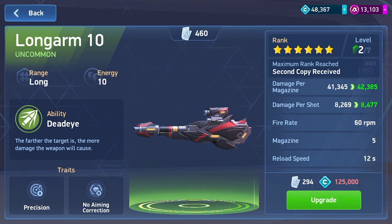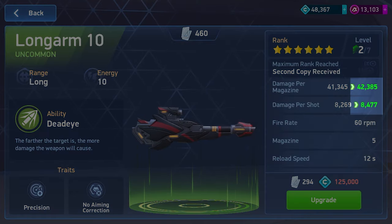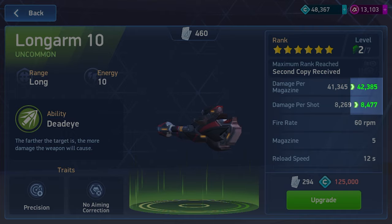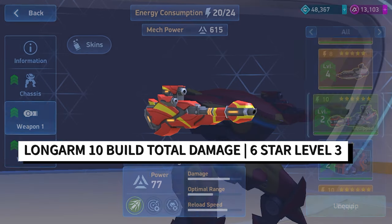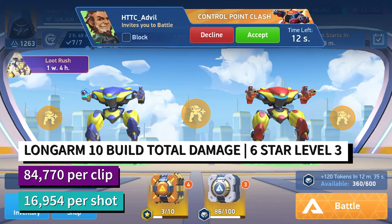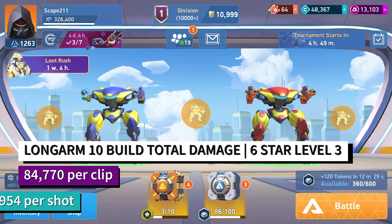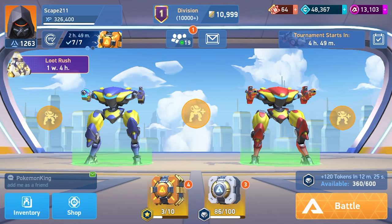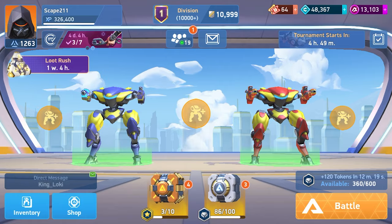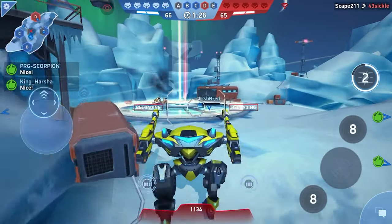For the Dual Long Arm 10 at six star level three, damage per clip is 42,385 and per shot is 8,477. Combined for both weapons, the total damage per clip is 84,770 and single shot damage is 16,954. So on paper the Thanos build outputs more damage per clip and per shot — but that doesn't automatically mean it wins this category.